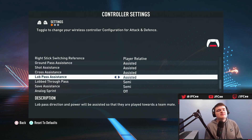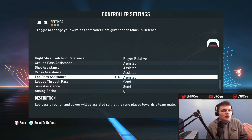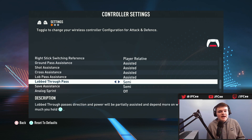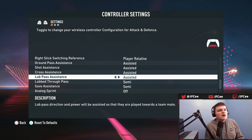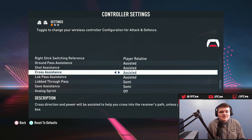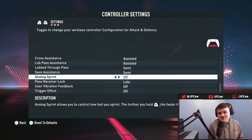Now for the assistance settings — ground pass, shot assistance, cross assistance, lob pass assistance. I have the first four on assisted. You can change lob pass to semi if you want, but I've found that assisted on all of them is still good. The only one I'd consider putting on semi is lobbed through pass, which gives you a little more leeway with lob through passes. Having these on assisted is almost always the better idea — keep them on assisted 99.9% of the time.